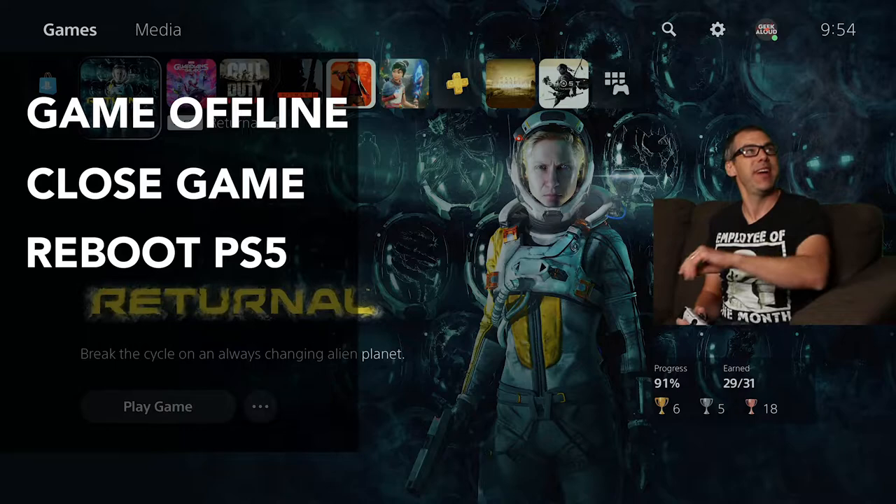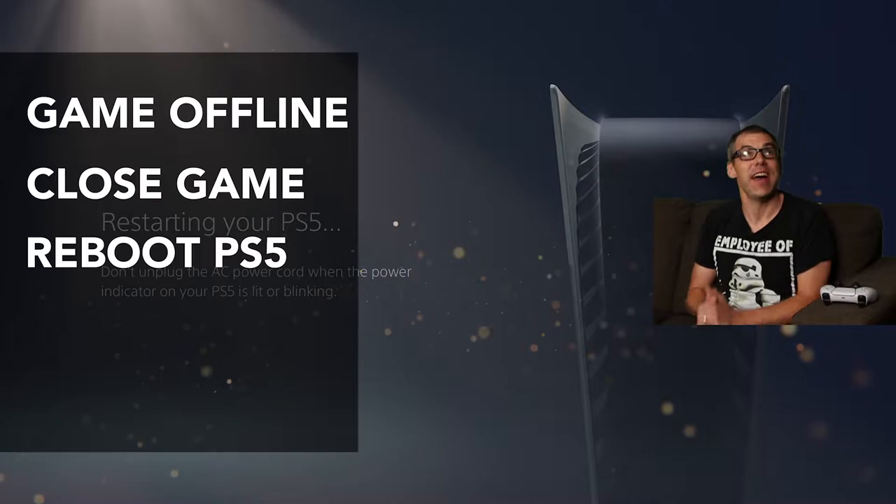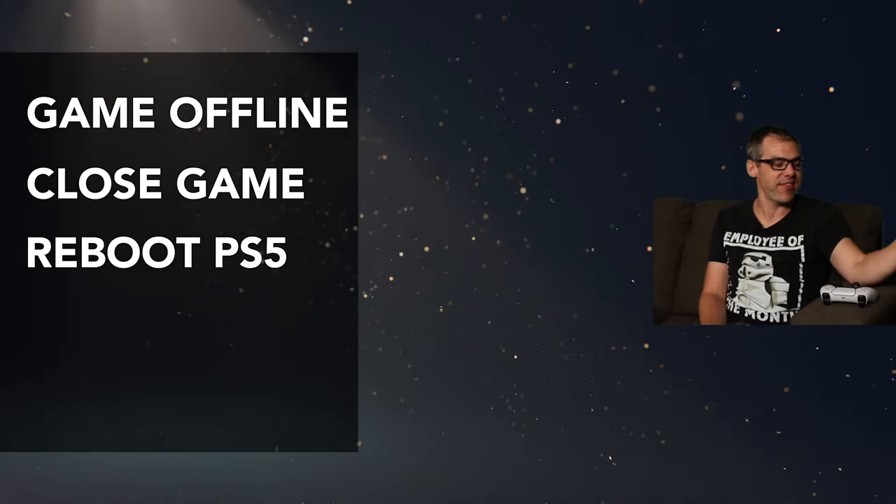The next step: reboot the PS5. The background here is going to go black. Restarting the PS5 — the screen will obviously go black. Here comes the PlayStation booting back up. This is completing step three: reboot.